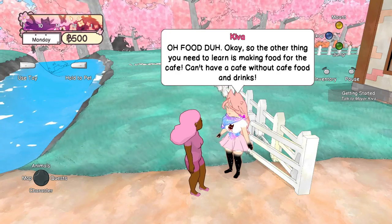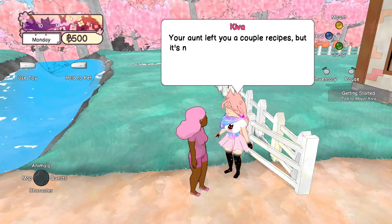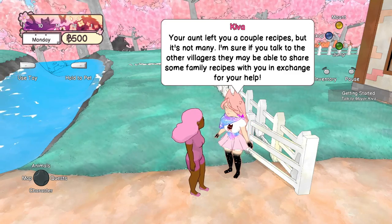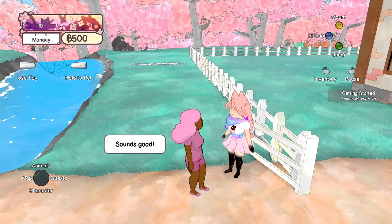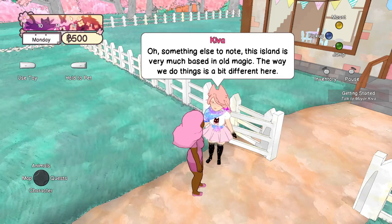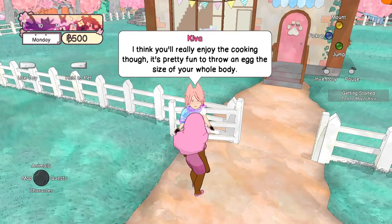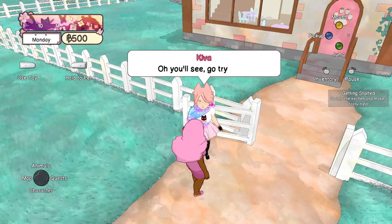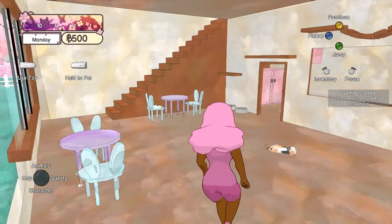'Food — the other thing you need to learn is making food for the cafe. You can't have a cafe without food and drinks. Your aunt left you a couple recipes, but not many. If you talk to the villagers they may share some family recipes with you in exchange for your help. Why don't you head into the kitchen and try out one of those recipes? This island is very based in old magic — the way we do things is a bit different. I think you'll really enjoy the cooking though — it's pretty fun to throw an egg the size of your body!' What?!